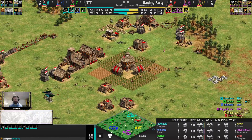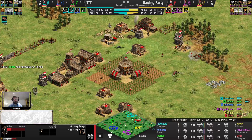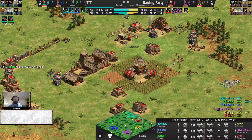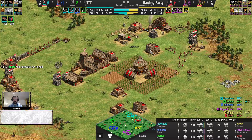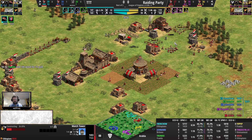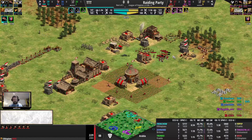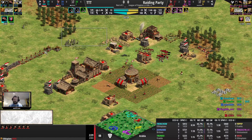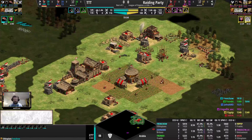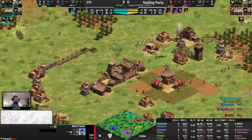Ten villagers killed now by TTT, Raiding Party more than 15-16 villagers behind. Still committing to archers for Moin, they both have fletching as well. A defensive tower - I really don't understand that tower. It doesn't protect the wood line because you could just loop around, and it doesn't quite protect the gold either. That's a really weird tower. Frenzhov happy with having killed eight villagers by now, probably lost count at this point.